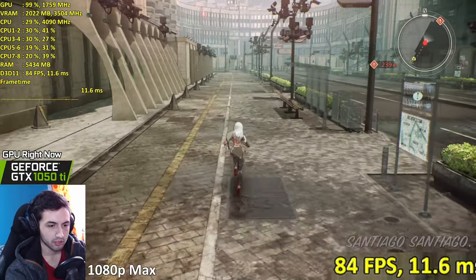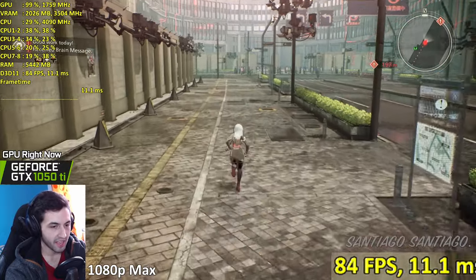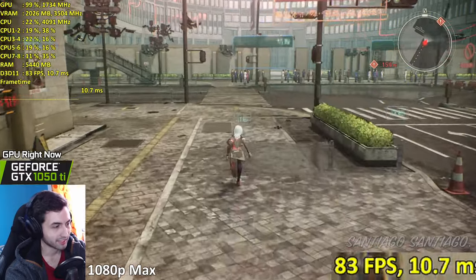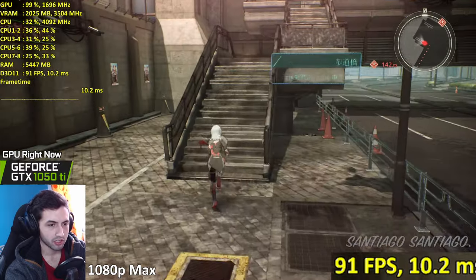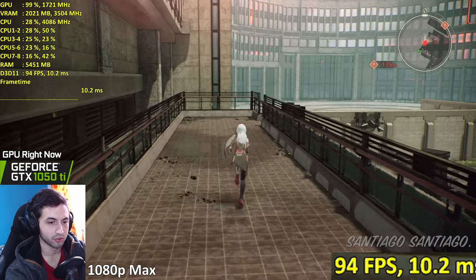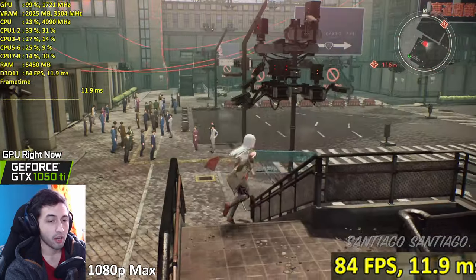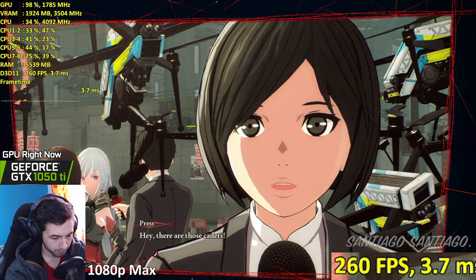Just like Nier Automata - you have to dash and you'll start running. Motion blur mainly exists for consoles. When they're going for 30 frames they force motion blur on you so it looks smoother. I like object motion blur but not camera motion blur - that's the one that bothers me.